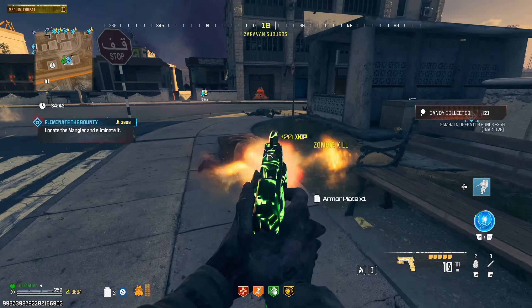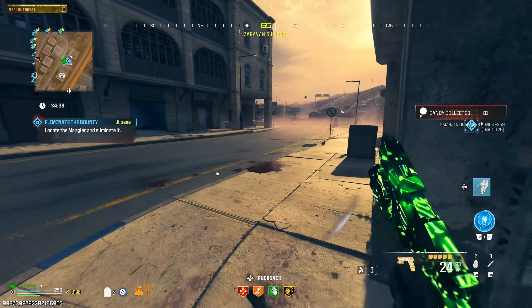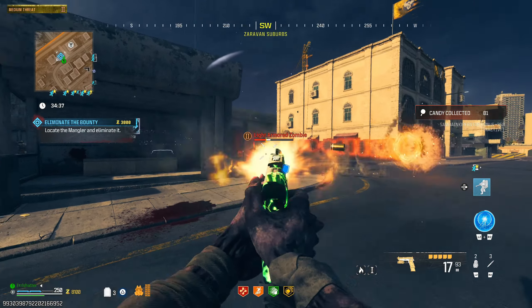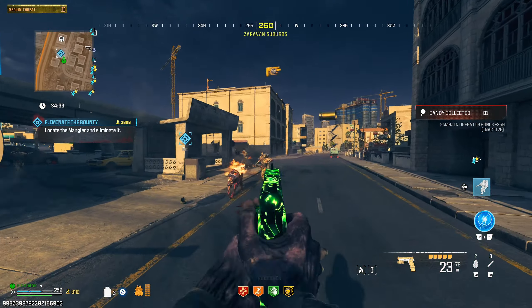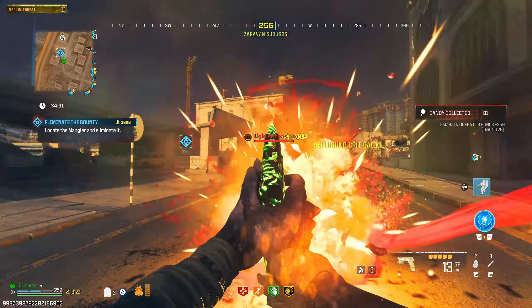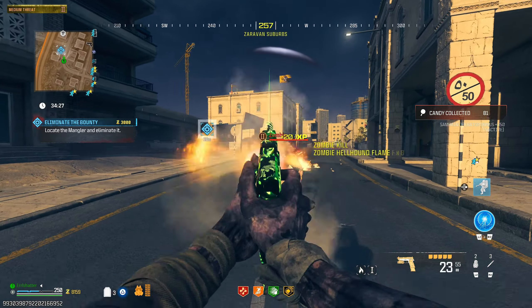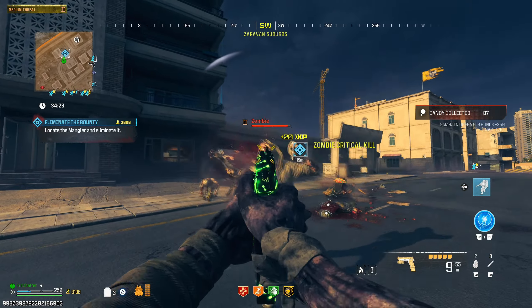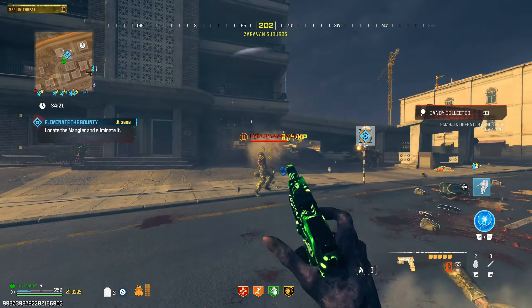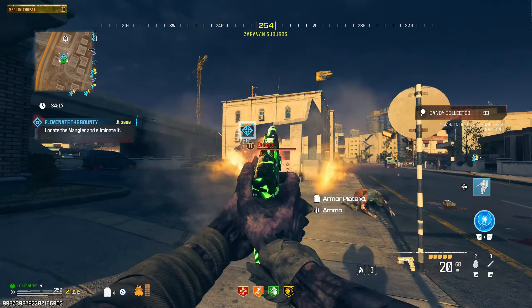You guys are easy to take out, but can we limit the numbers? I need to focus up on our bounty here. These dudes are falling off the roofs — how do we get so many zombies? I'm able to take the zombies on, but they've got to stop spawning. I'm never going to get to fight my bounty target. He's just spamming his attack too.